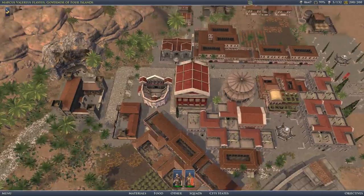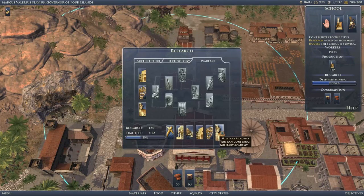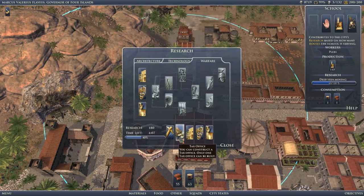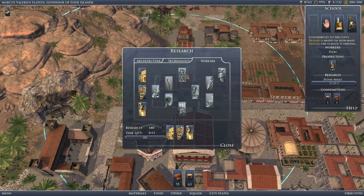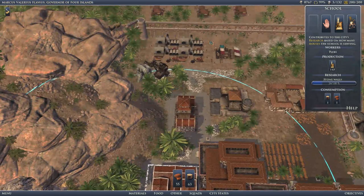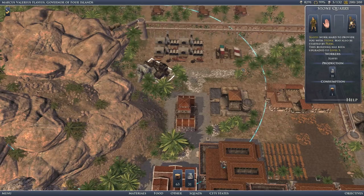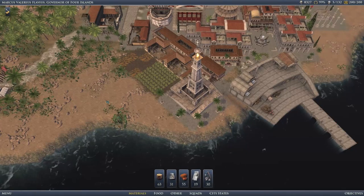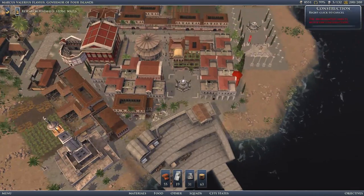We'll also want a Military Academy — I haven't already researched it. Yes, we are researching it now. So we'll get two, three of those — those can wait, and that can wait too. We can upgrade you. How much stone have we got now? Plus 31 — perfect.